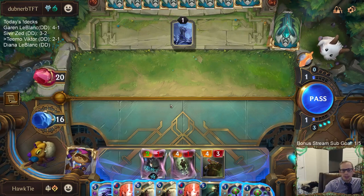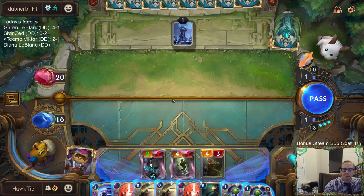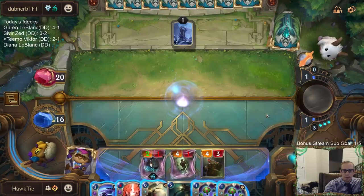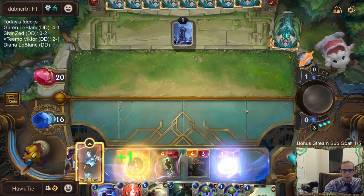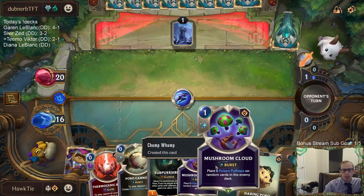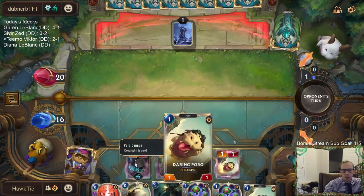Right now we have 6, 7, 8, 9, 10, 11, 12 damage. It's more likely that a Mushroom Cloud does damage to them and helps me out more than the Thermogenic Beam helps me out. What a card. Because if they would have played Trundle, we wouldn't have played this Chump Womp - we would have had four of these other things.